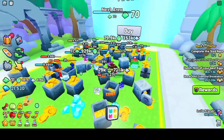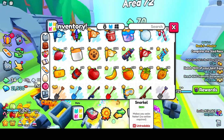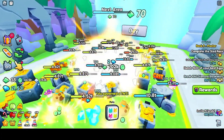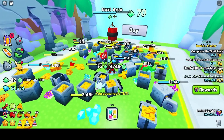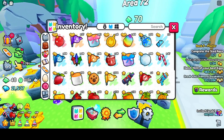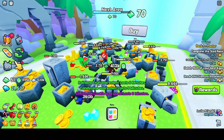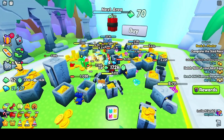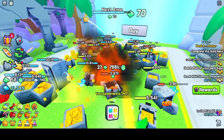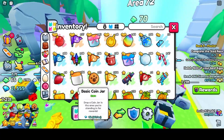Now let's collect the coins. Using the magnet flag, and now let's do the TNT. Let's eat these foods and explode some stuff. Explode, explode, explode — come on! So close to the next area, we're so close.